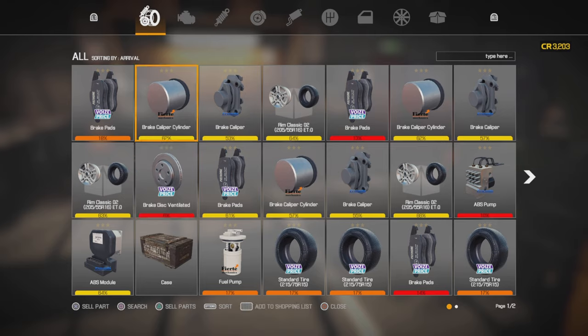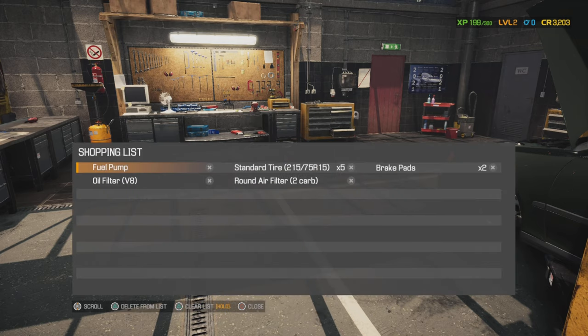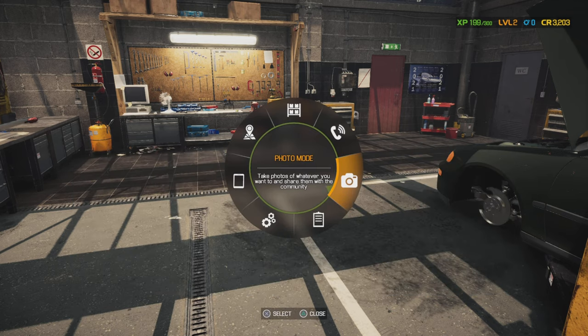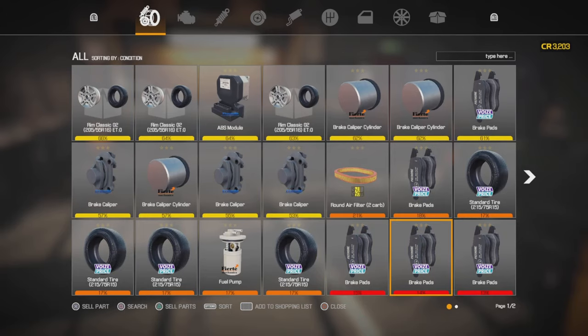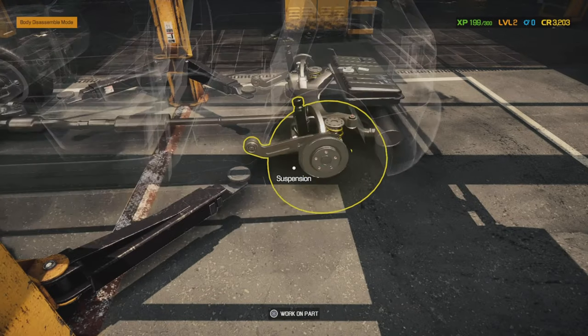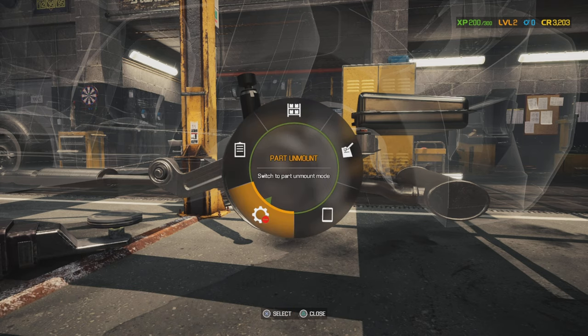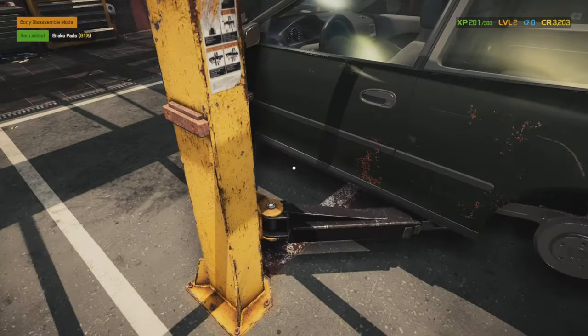Because I've got the tablet now I can go into the tablet, but first go to the inventory and sort by condition. Last time I didn't sell any of the stuff. Always clear your shopping list first or you'll be buying stuff from a previous shop. So I need two brake pads — add to shopping list, add to shopping list. Also the ABS pump, and a ventilated brake disc. I'll go to the electric shop for the ABS pump — 950 credits, blimey.